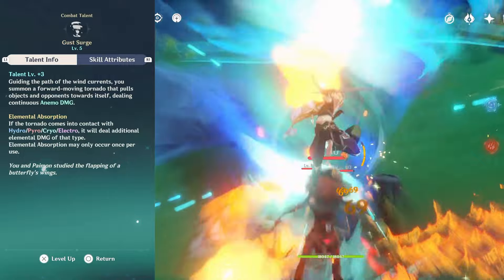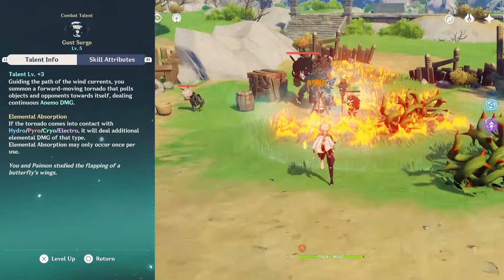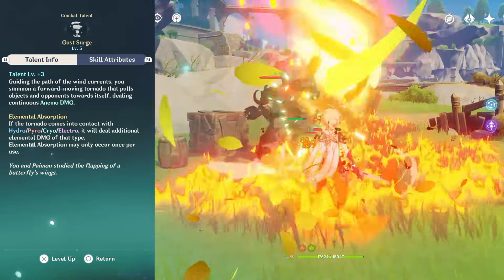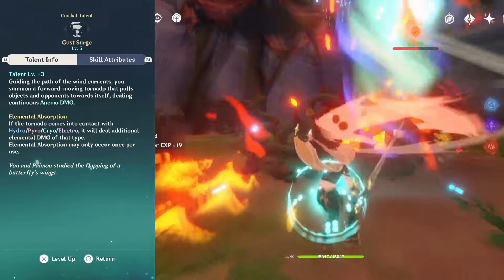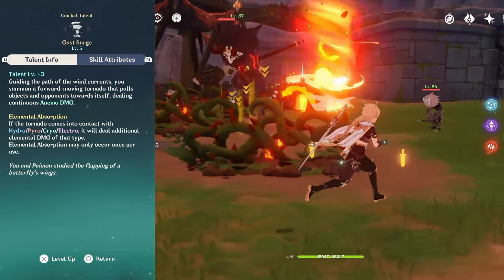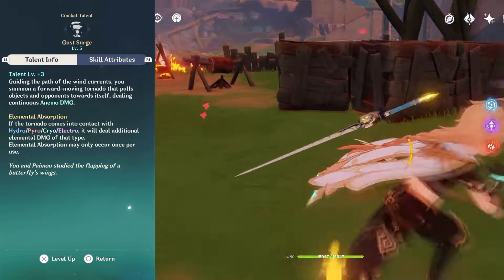Onto the elemental burst: it deals Anemo damage, elemental absorption, and swirl damage if there's another element to react with. It moves in a straight line, can carry light enemies, doesn't move through walls and thick objects, and can stay active even when the character is no longer on the field. Now that we've gone over his kit, we can go over the roles he can take and decide how to build him based on that role.